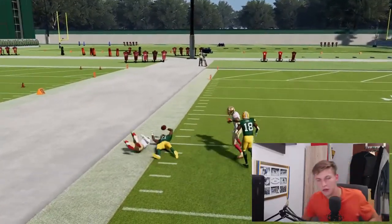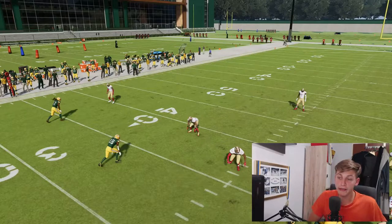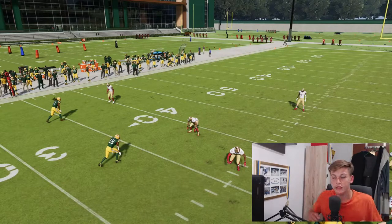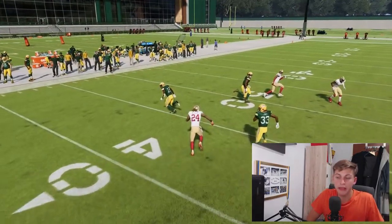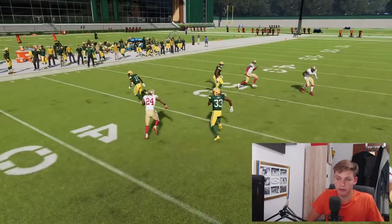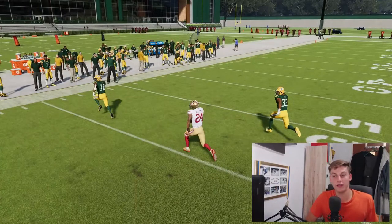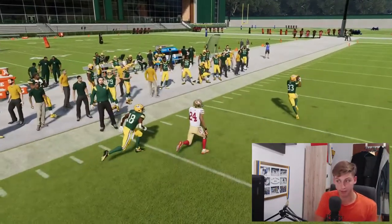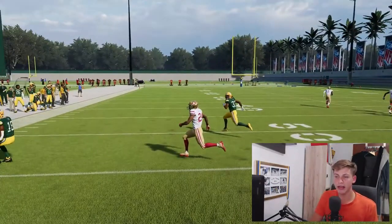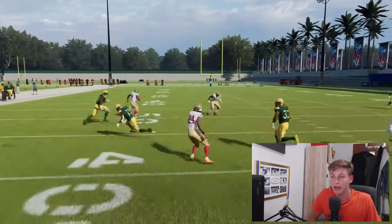I'll go into replay and show you guys it was absolutely wide open. What I regard as open is a zone not covering a guy who is actually supposed to come. I've got a defender highlighted here — snap the ball and you'll see he has a decision: cover the out route, which is also open because zones are just terrible this year, or cover the running back. He makes the choice to follow the wide receiver, and the longer we wait, the more open the running back gets. I snap, throw — he pays no attention to the running back, and that's why this works.